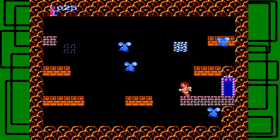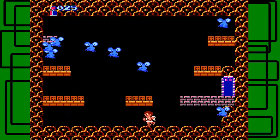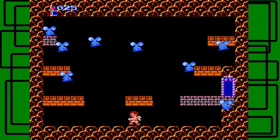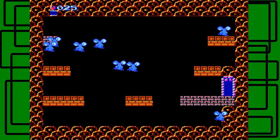Gotta avoid those enemies that can fly. What's this? I don't even know, I've never been into this before. It's like little mice or something, or faces with mustaches and a nose — eyes, a nose, and a mouth. It really looks like eyes, a nose, and a mustache. I'm going to get out of here.